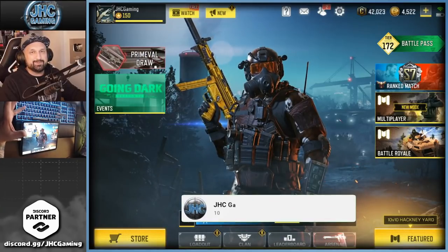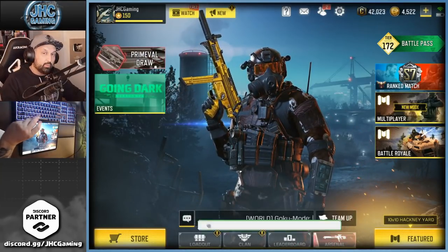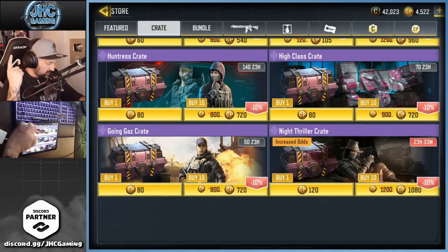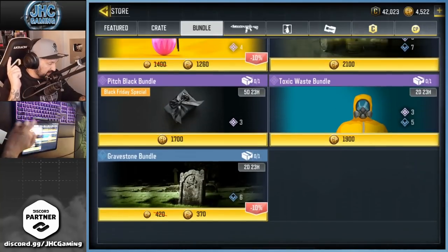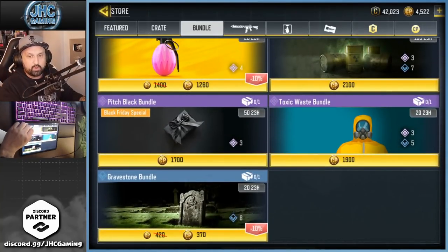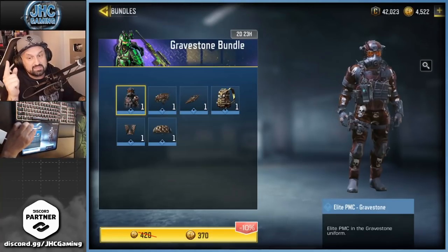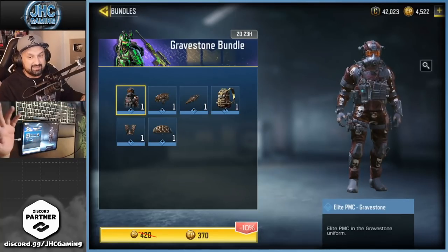What's up guys, Joni here back with a brand new COD Mobile video. Today we check out the new bundles in the store. We have two new bundles, and let's check it out right now. The first one I want to see is the one at the bottom — the Gravestone bundle. Check out the price: it used to be 420 but it's on sale now, it's 370.